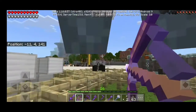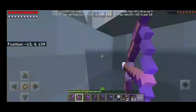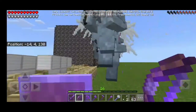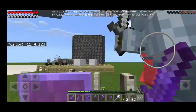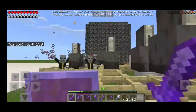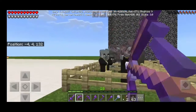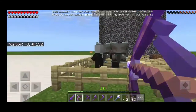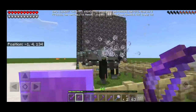Let's use this Curse Bow — look at this, badass! Let's kill the vex first cause it's so annoying. I can use the Curse Bow — one hit! One hit! One hit!